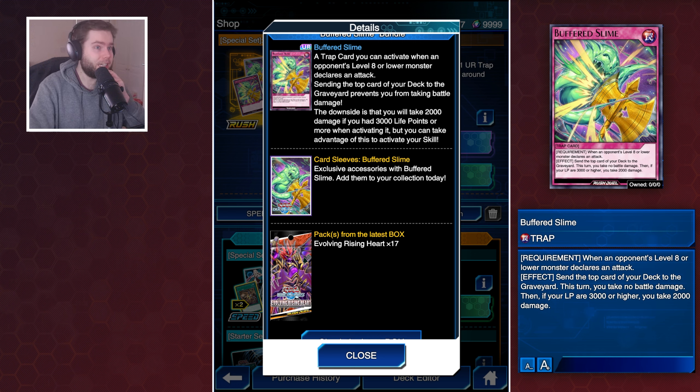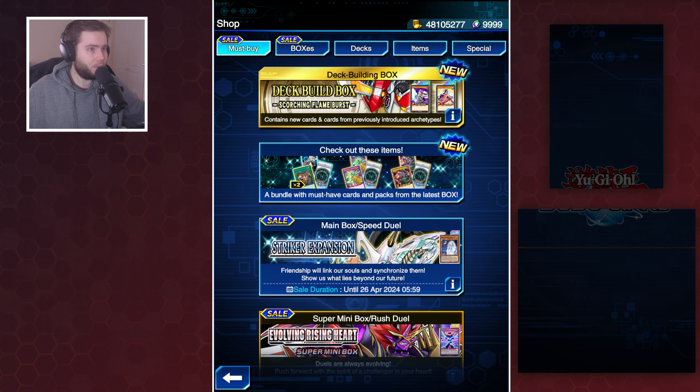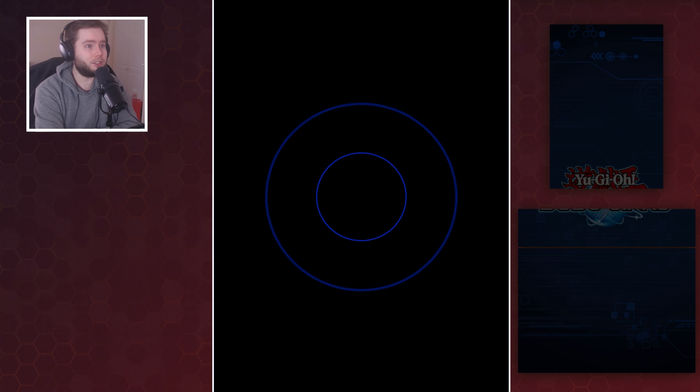I think this card is really, really good in a different metagame than the one we're currently in. If your life is 3,000 or higher, you do take 2,000 damage, which is fine for surviving the duel - if you'd rather take 2,000 than take 4,000 and lose, right? So in that sense, this card is pretty cool. But we're not going to be buying it today because it's a bundle for a box I don't need.